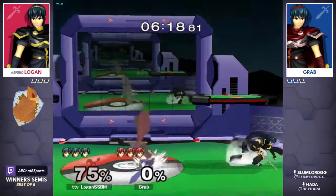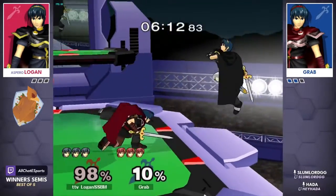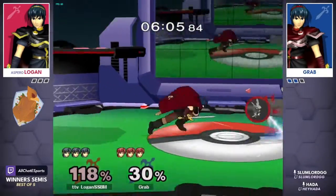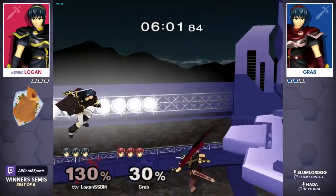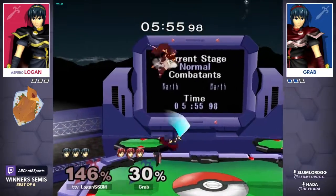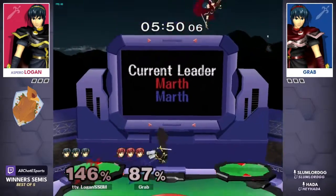Great defensive stock from grab — we have to see if Logan can mitigate the advantage gain from grab's earlier stock. Does not get the short hop double fair he needs to get that juggle. Second-hit nair sets up for an early edge guard situation, but the tipper f-smash kind of goes, and the pivot will miss as well. Again, down-airs from the skies and a tech chase opportunity.